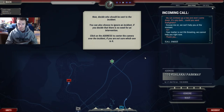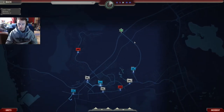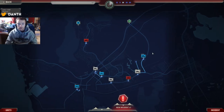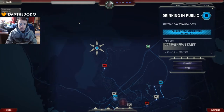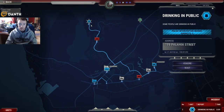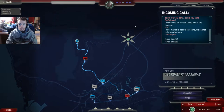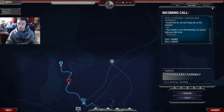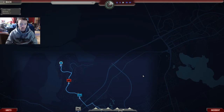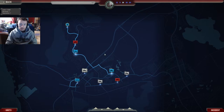Now decide who should be sent to the incident. You can also choose to ignore an incident — if you maintain public order and save people from harm, you earn a good reputation. We need police — there are three suspects. We're going to send the closer unit. Reputation went up one there, so that must have been the right call. Bloody cat.